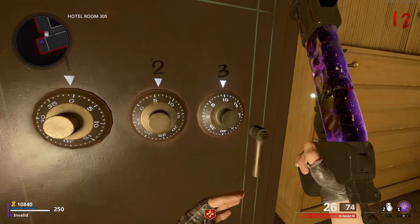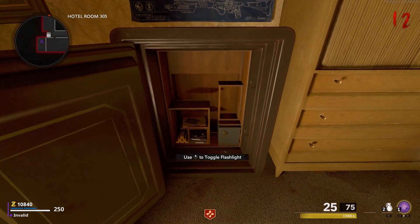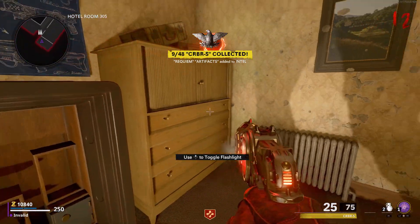Once the safe is open, you can then pick up your free Cerberus Wonder Weapon. Well that's gonna be it for the guide, thank you all so much for watching, and as always, I'll see you guys in the next video.